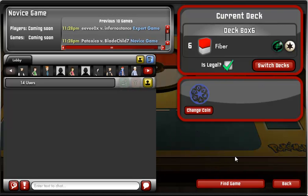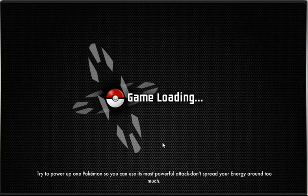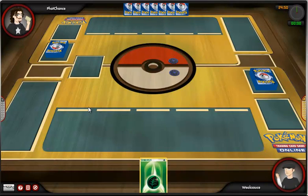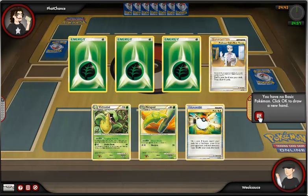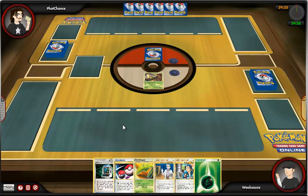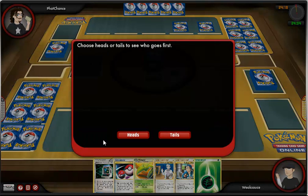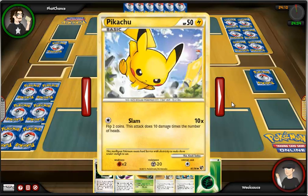Hey guys, what's up? Got some TCGO for you today because I don't feel like doing any PO. I have the Ace Card, but I need the Pal Pad and the VS Recorder to start getting stuff up for Wi-Fi battles. I really don't feel like playing through the game to get those two items because I really don't like this game. Unless there's a way to get a save file I can create on my own, let me know if there's an easier way to do it. But otherwise, we're going to face this guy.